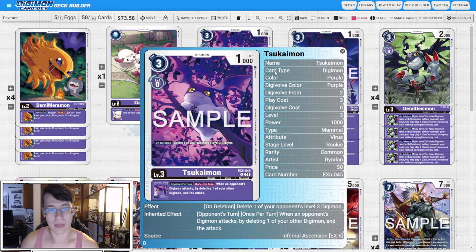Two copies of the new EX6 Xiaomon. On deletion we're going to delete one of your opponent's level 3 Digimon. On opponent's turn, when an opponent's Digimon attacks, by deleting one of your other Digimon, end the attack. The deck is a little bit on the slower side, so being able to stop your opponent from getting really aggressive with you early can pay off quite a bit, and that on deletion effect popping floodgates is really good as well.